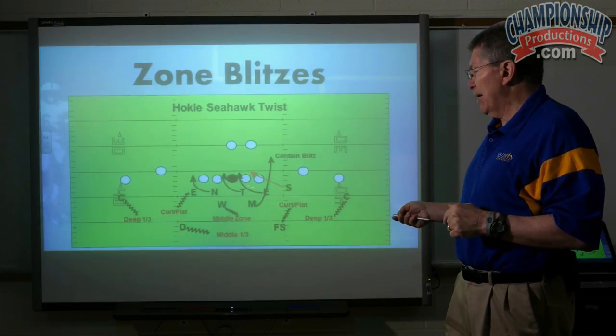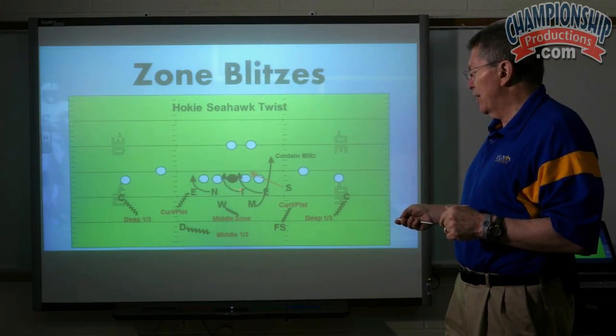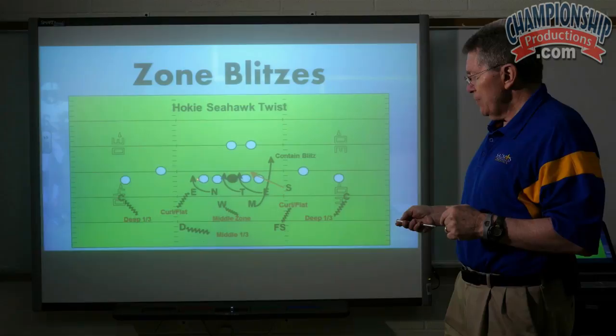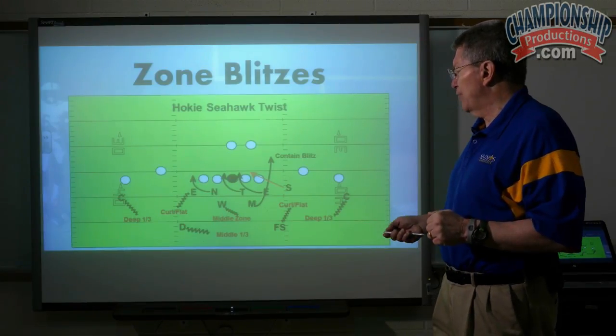Now everybody else is doing the same. End has the long stick, tackle's in a one — he has to cross the center's face. Nose steps into the guard, checks run; if he sees pass, contain rush, and slams the tackle. He sees pass, he calls it, and then he drops to the flat.